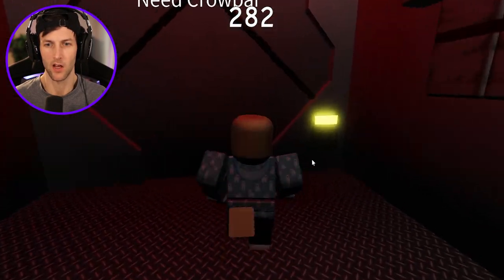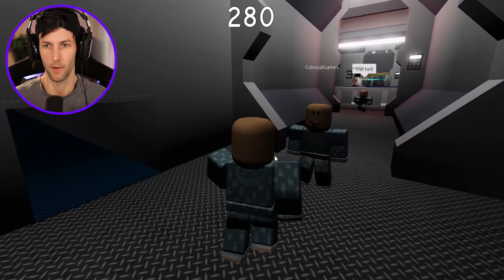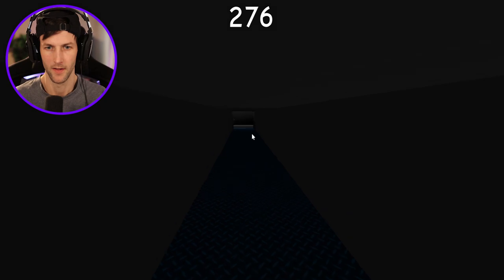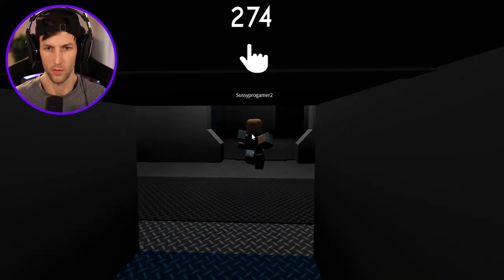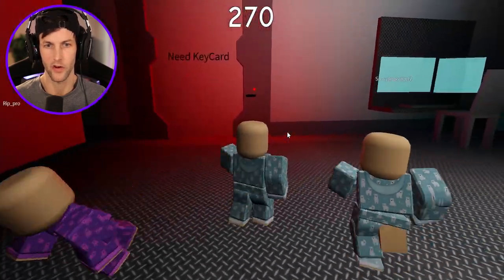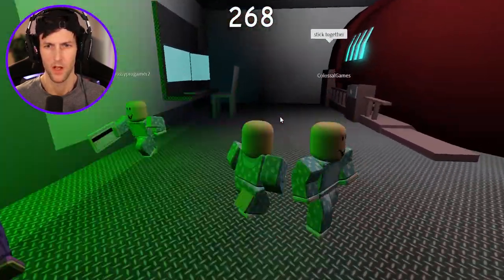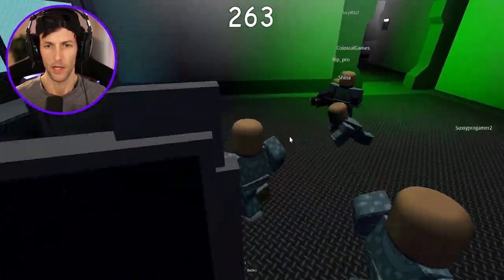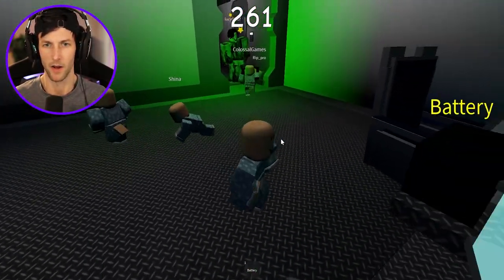Look at this — need main key card. So this is the exit right here by the spacesuits. Let's cut through here, guys. Nanny's already spawned. Where is this going to take me? I have no idea, I'm so lost. They said this is actually a hard map. Key card for that. There we go, we got the battery.